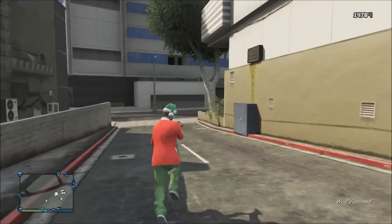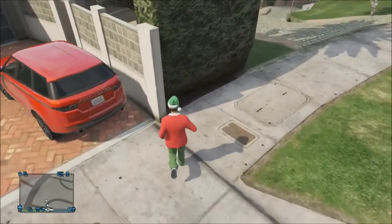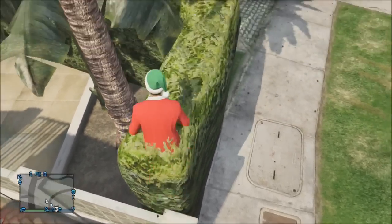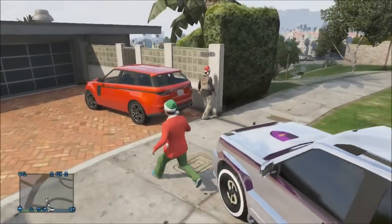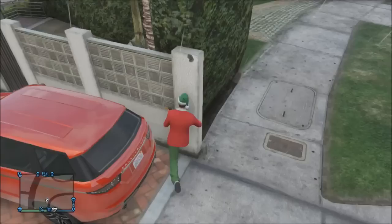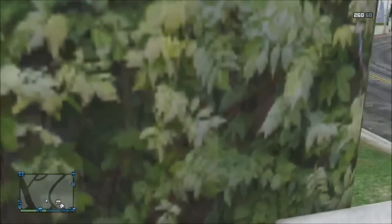The second secret spot is right next to Eclipse Towers, literally ten feet away — that's why this one's so close and cool. What you can do with this one is hop over this little fence here into the bush. The car doesn't have to be there, it was just spawned there. About ten tries later you jump over into the bush and boom, there you go — you're in the bush.